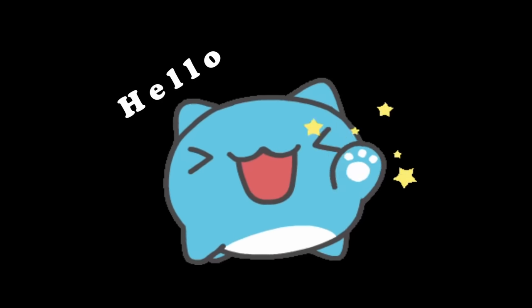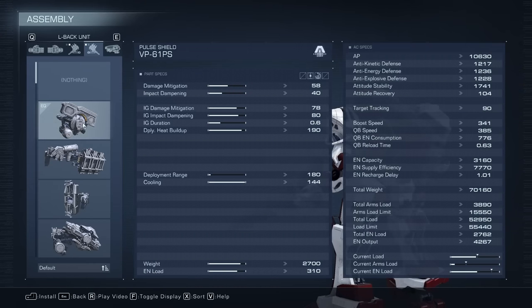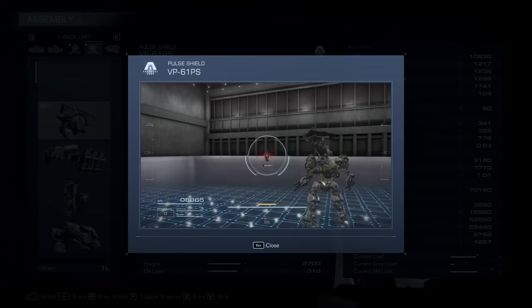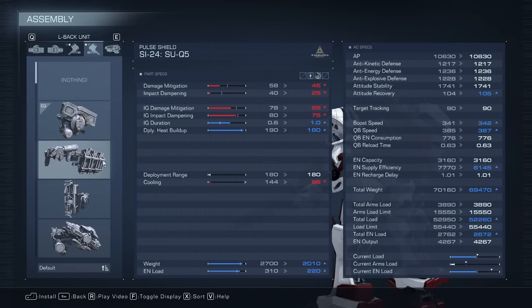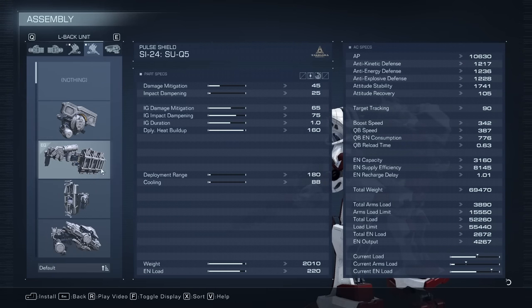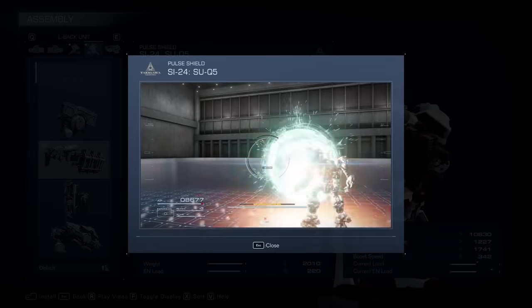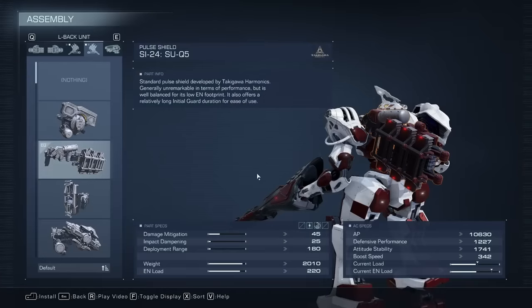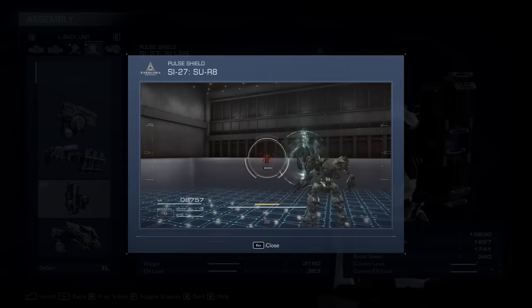Hello, it's Kraid here with a breakdown for shields in Armored Core 6. Shields can only be equipped on the left back slot of your AC, so you can only have one shield equipped. There's a total of 7 shields to choose from, but these are not very popular, probably because most shields require timing and people would rather go pew pew with other weapons. But that doesn't mean that shields are weak — they are quite powerful when utilized properly.